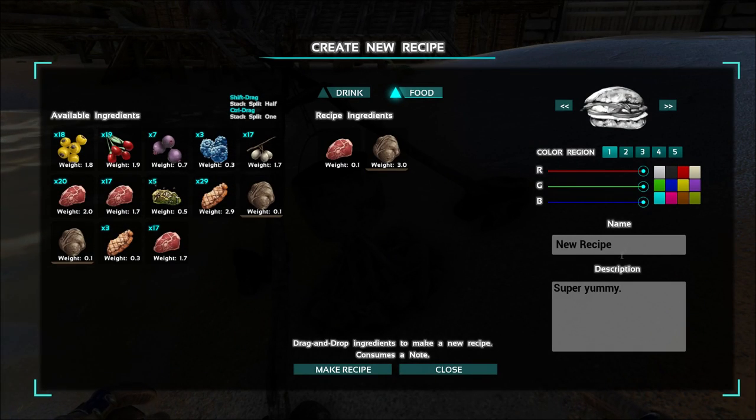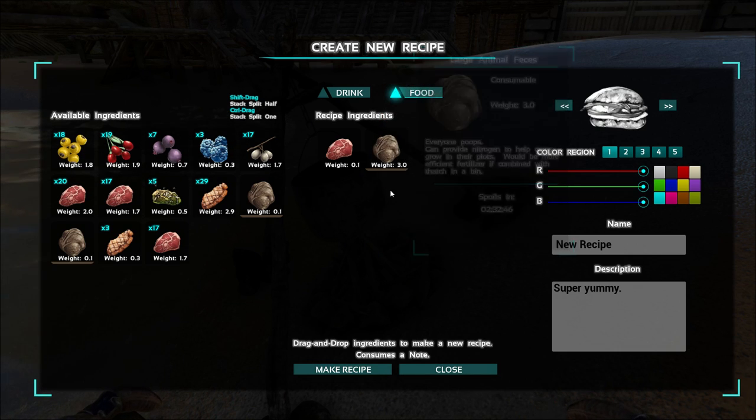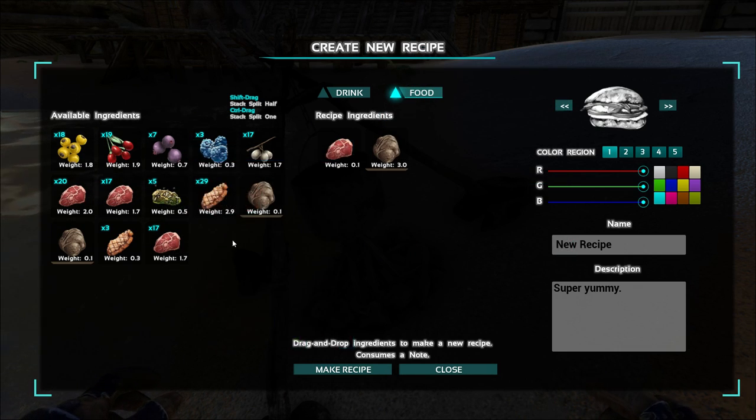Once you click that, an entire new menu will appear, and what you put inside of the cooking pot will be listed here already. You can also do some drag and drop, but it's up to you how to do that exactly. Then you put in a name — let's put in seasoned meat.